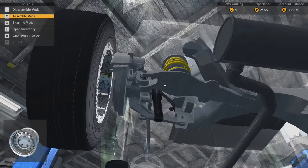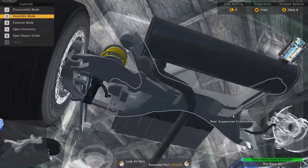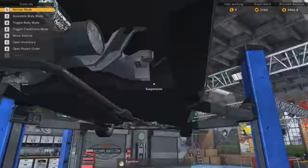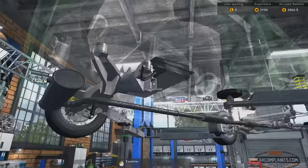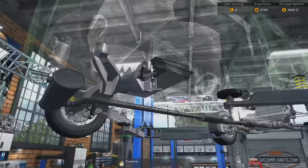There we go, perfect. This side has been completely taken apart. Yep yep yep. Assemble mode — hopefully I haven't forgotten something, that would be really bad. Rear suspension arm — do I have any others? I didn't put a new one on there, there wasn't a new one. 82% — we'll probably have to replace it anyway, but I'm not gonna give them a new one.